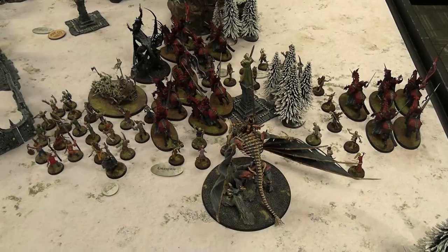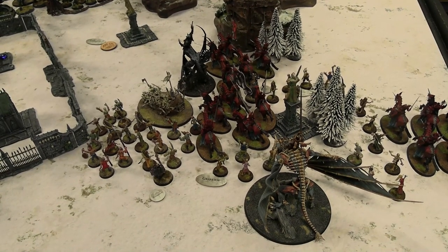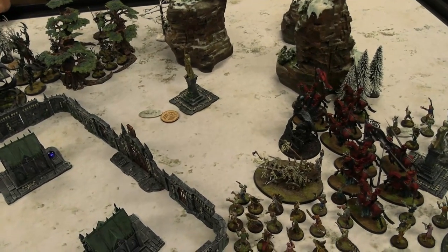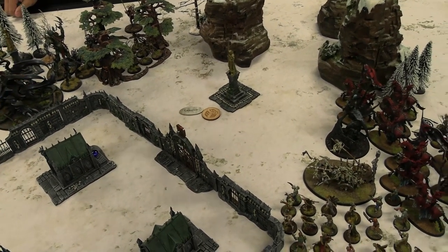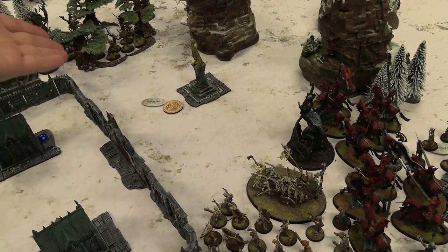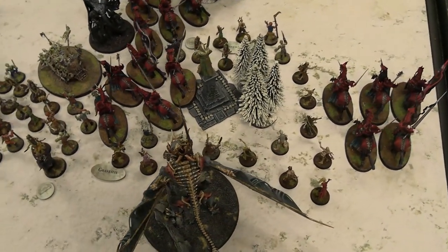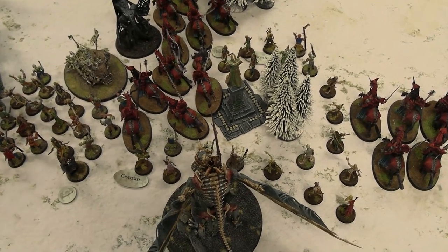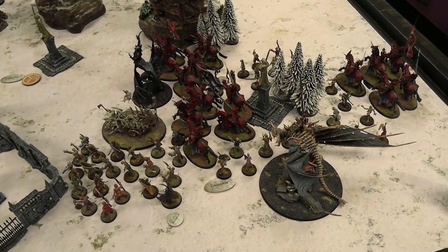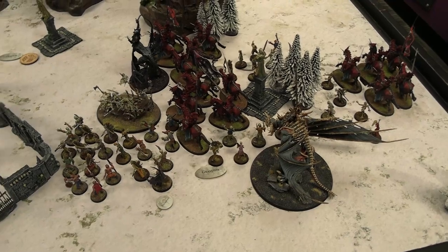Looking over the battle tactics, controlling territory or controlling a piece of terrain partially in my opponent's territory would be the only reasonable one, but that's still impossible for my army. I'd have to commit something too expensive. I won't be able to do a battle tactic at all — you're not able to control objectives in the first battle round. I'm going to pick one to burn: Unstoppable Army, a Soulblight Gravelord specific one where at the end of the turn, if I roll a five-plus to bring a unit back from the dead, I'd complete it. That one is super unreliable — it's more likely to happen on your opponent's turn, and I can still roll a one and fail. I'm going to burn that one and get that out of here.